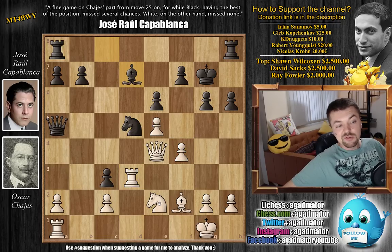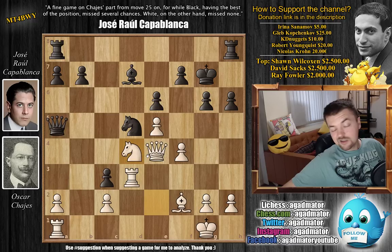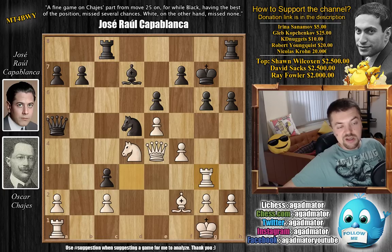Now knight to d4 — just bringing yet another piece into the attack. We have rook 8 to c8 as Capablanca again just continues development. And now rook to g3. You can see there's a lot of pressure going on around Capablanca's king. f5 now is the idea, as the g-pawn is pinned and you will not be able to capture.